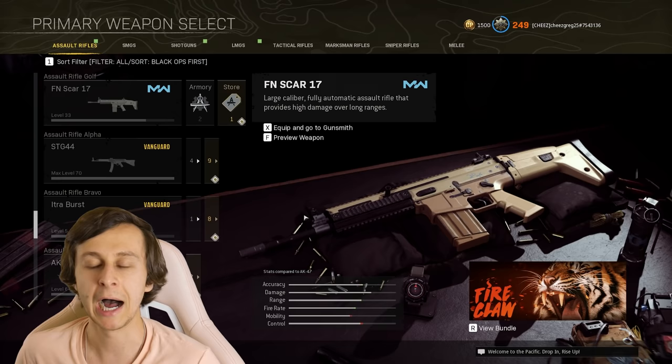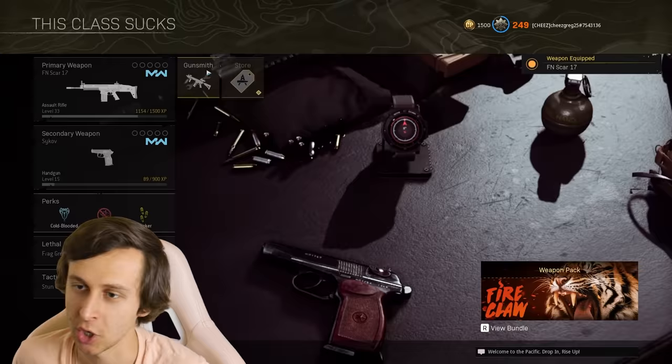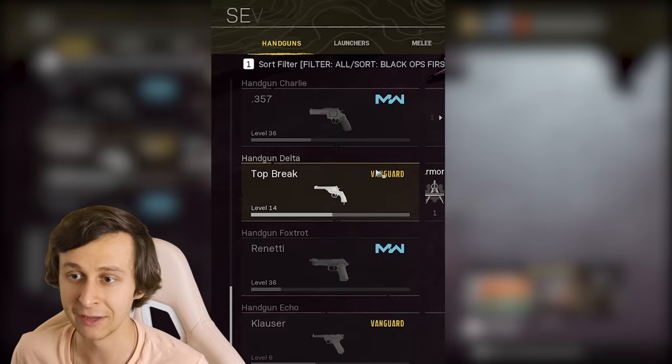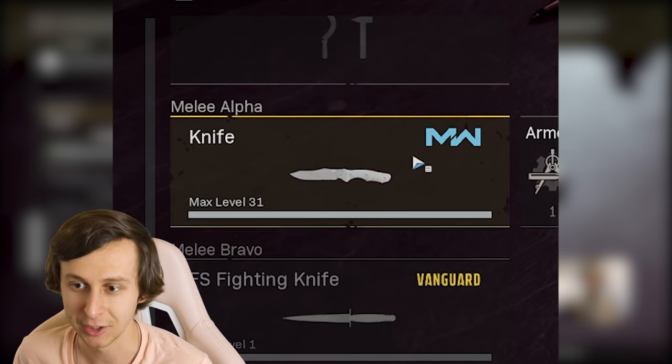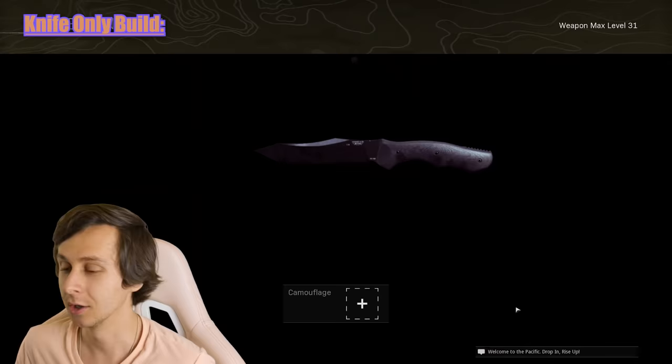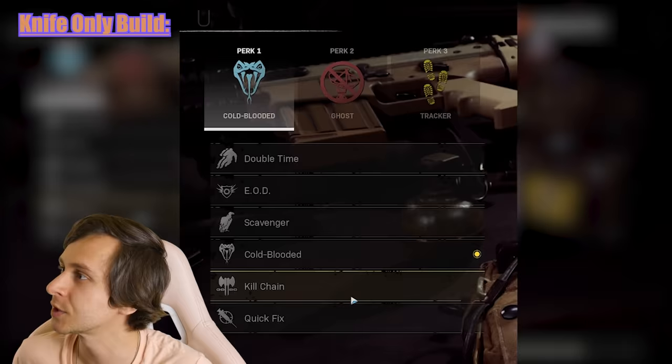Since I can't equip the knife as the primary, I'll just have to pick up the loadout and then immediately drop the primary weapon. We'll just equip the SCAR — it doesn't really matter. And then for the secondary, we will equip the standard knife, the most generic melee weapon in the game. Unfortunately, there are no attachments for this weapon, which makes sense. But we can put a camo on it — we'll put on the gecko one, that one looks pretty cool.